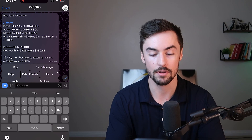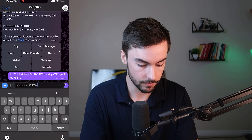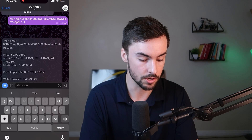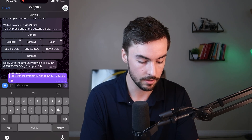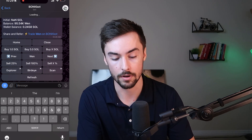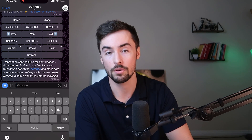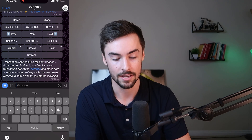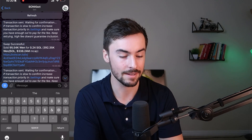Clicking home shows your positions and everything. Let's buy another token to show you. Click buy, enter the token address, and we're going to buy 0.25 Solana worth. It initiates a buy — swap successful. And if I want to sell all of it, I'll just click sell 100% and it'll automatically sell 100% for me. Sometimes transactions don't go through and BonkBot can be a little glitchy, so if a transaction fails, just try again. Swap successful — I've officially sold all my position.